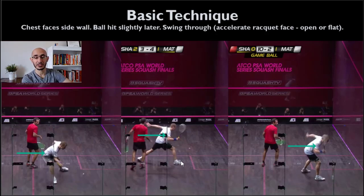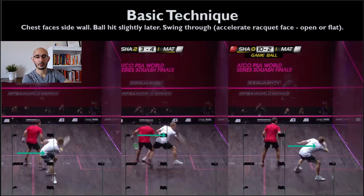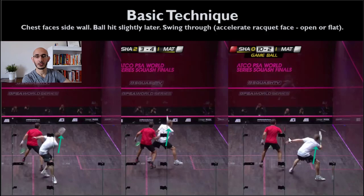Chest facing the side — this is a big one. A lot of people don't turn their feet, so they don't open their hips. Always make sure if you want to face that sidewall, turn your foot to that sidewall as well — that's going to force your hips to open up and allow you to hit a more effective shot. For the boast, you're generally going to hit the ball a little bit later. You don't want to hit it too far in front because you won't get that angle — it becomes really awkward to force that wrist. Hit it mid-body, a little bit late, depending on how much pressure you're under and where your opponent is standing.